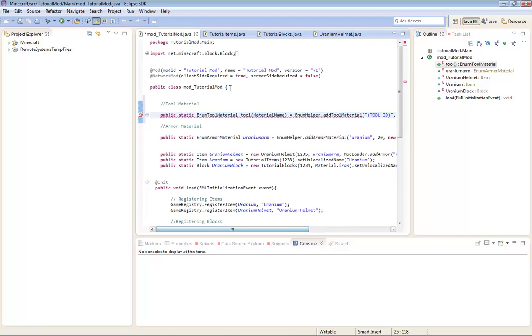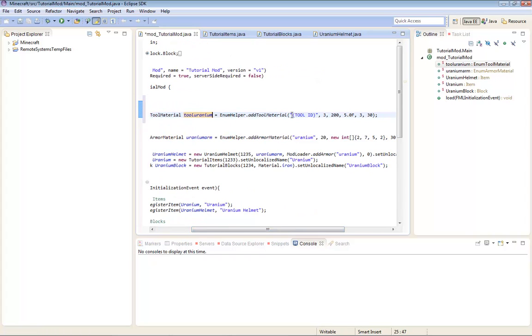You should get some errors. Enum Tool Material, Tool Material Name. It's basically like that, except you don't have to name it like that - just write Tool Uranium. Enum Helper dot Add Tool Material, Tool ID, basically like that. But it doesn't really matter, so I'm just going to do Uranium.